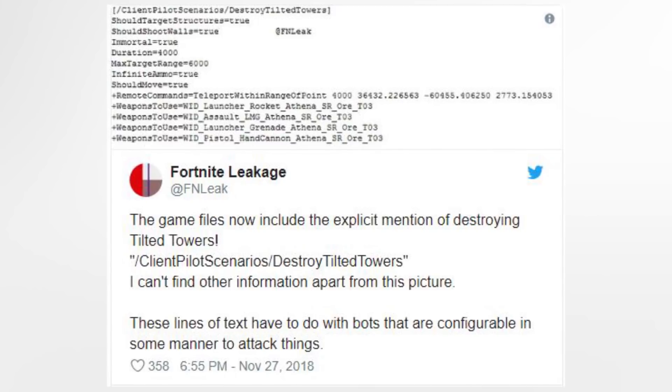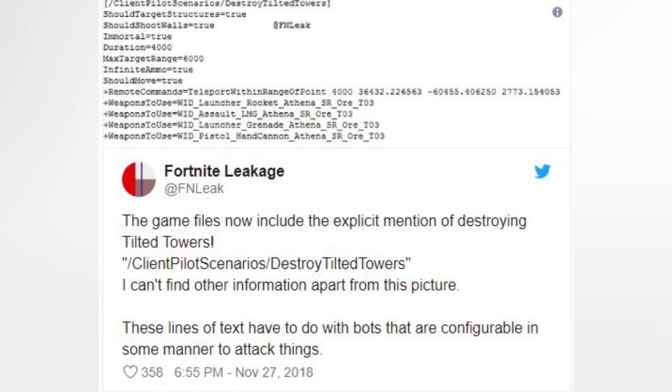It suggests that robots will swarm the town and destroy Tilted Towers. If that's not scary enough, the robots are allegedly immortal. They will have max ammo and use rocket launchers, light machine guns, grenade launchers, and hand cannons to bring Tilted Towers to the ground. If that is true, that's going to be one scary takeover.